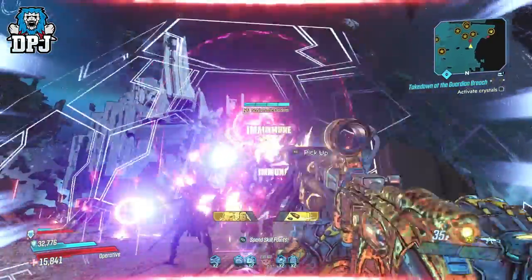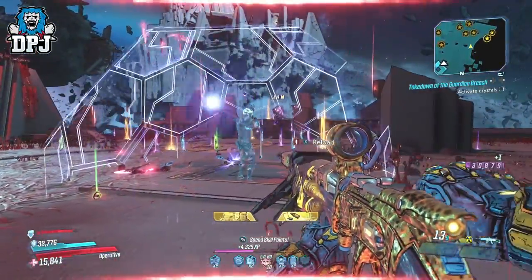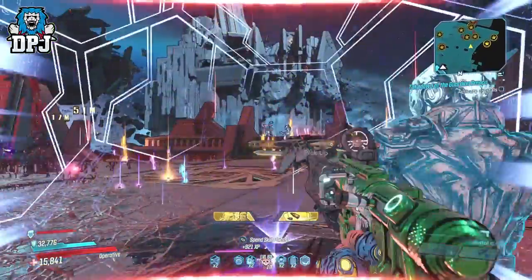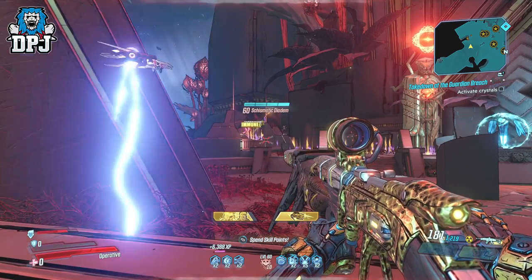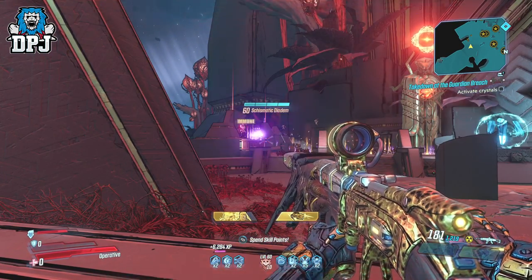Using a powerful build and any vault hunter, these enemies will be a walk in the park. But using Zane and his Digiclone equipped with a powerful weapon, you can leave him to do all the work while you do other things. Make sure you are using the Seeing Dead class mod and Good Misfortune within your skill tree, so the Digiclone will extend its own duration on hitting enemies and also upon kills.